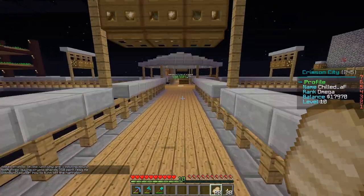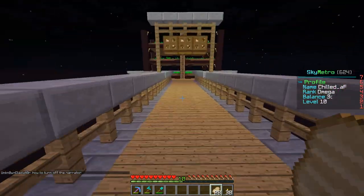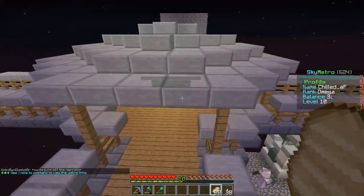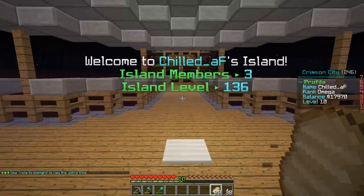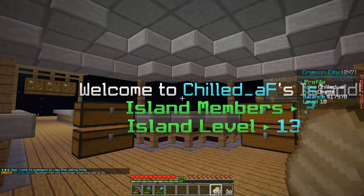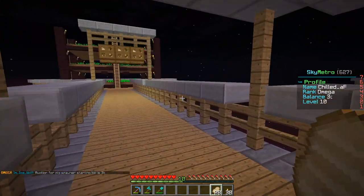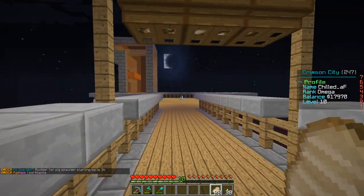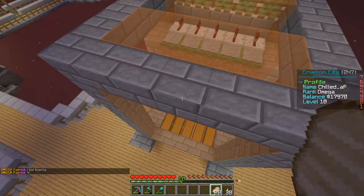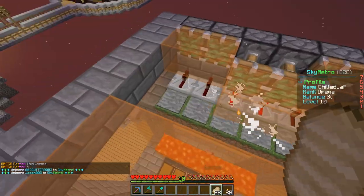Tree farms are grown - I'm probably going to set up a shop at my island for wood, I think that would be smart, easy income. Island level is 136 from putting those blocks down there. Over here I have to extend this and make it two wide - I have the money now to buy more lava. Cows are going in there, got two cows going.